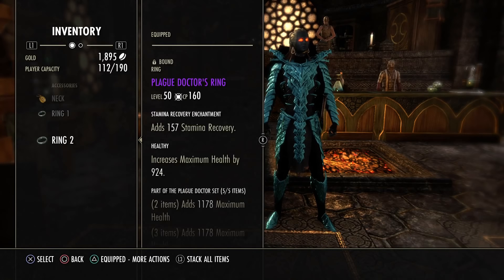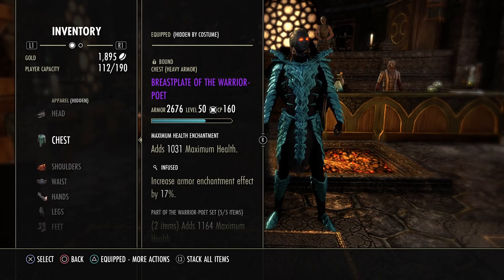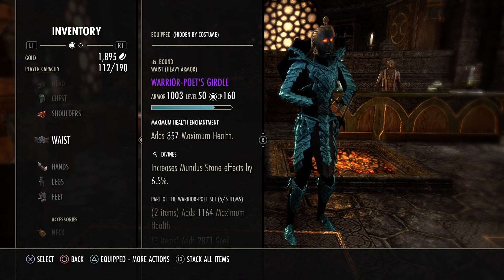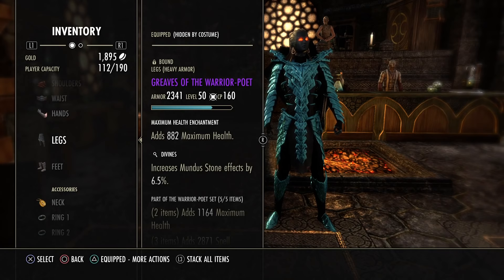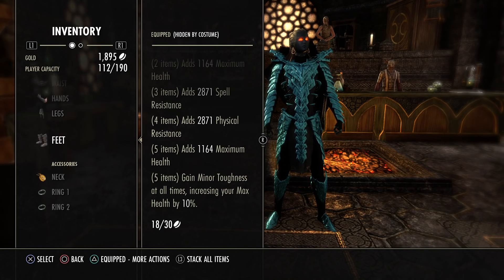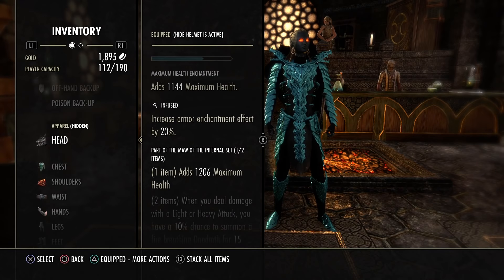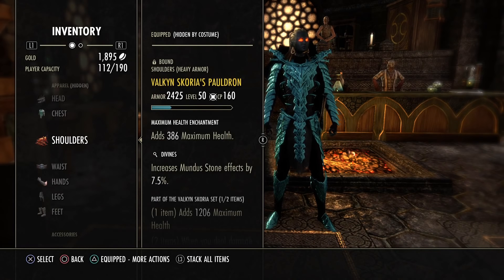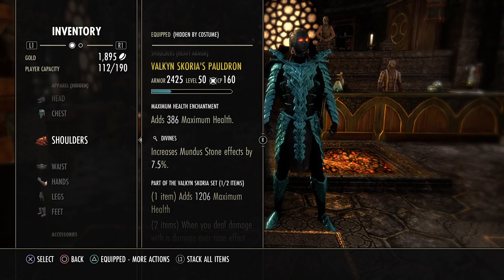With the whole sets and traits — really insane — it's 5 pieces: 3 jewelry and 2 weapons. The second set is War Poet: chest in Infused, waist in Divines, hands in Divines, legs in Divines — or make the legs Infused and feet Divines — giving 1000 health, 2800 spell and physical resistance, 1000 health and 10% max health. Monster set separately gives additional health traits which stack with the whole build. You could also run Scoria, but then you lose 4k health — Scoria works with damage over time.